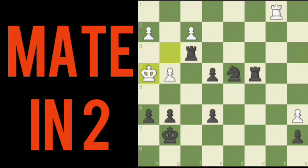Black to move here, it's mate in two. Our first move is going to be with the g pawn to g5 check.